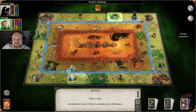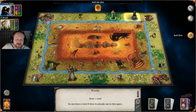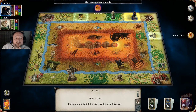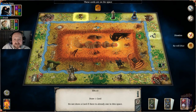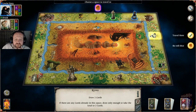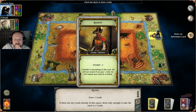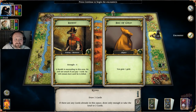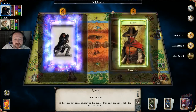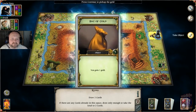He's re-rolling, doesn't like his roll, used up a fate point. He's gone back to that mercenary and taken him on — it cost him a gold because the mercenary doesn't work for free, like a sellsword. I can go and take on a dragon or go back to the ruins and draw two cards — that's what I'm going to do. I've got a bandit — I can either bribe him with a gold or fight him. He's only got a strength of four, so I'll battle him, assassinate, and get another gold.